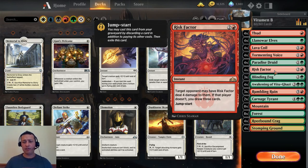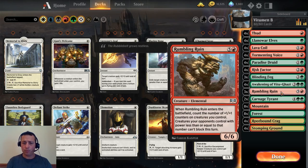If they have a lot of chump blockers, our primary answer is Rumbling Ruin. For five and a red, when it enters the battlefield you count up the number of 1/1 counters on creatures you control, and then creatures your opponents control with power less than or equal to that can't block. So our damage will still get in, we can still Thud, and we'll close out the game.